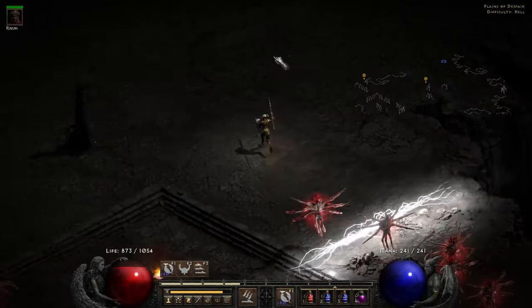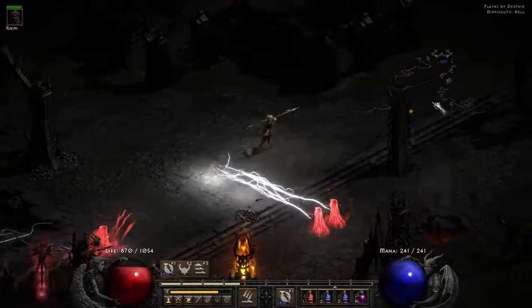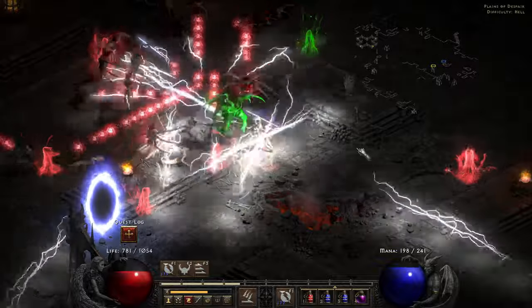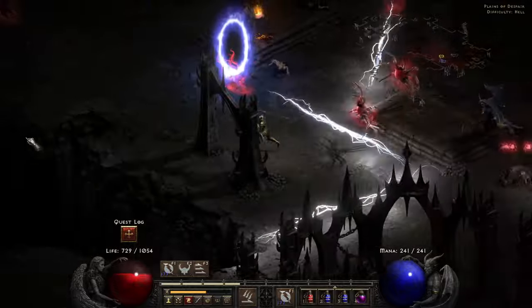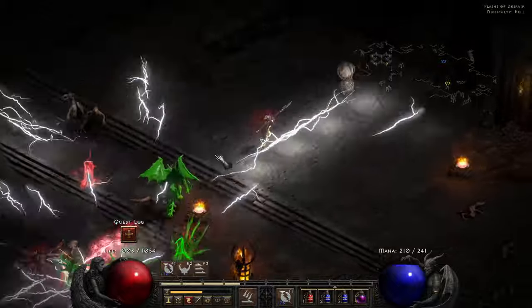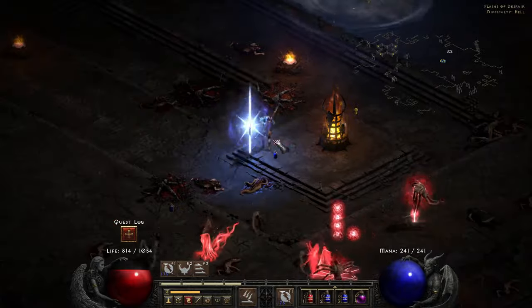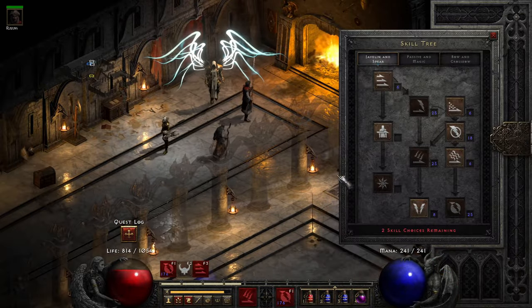There's so many mobs here, all these are lightning immune - I can't touch any of these. But if we can find Izual, problem solved. So I found Izual - he's a bit surrounded by all his mobs. I do a lot of damage to him but I don't think I've got the time to stop and hit him without being decimated by all these ghosts. One more volley should do it - there we go, that's Izual down! That took out most of the ghosts in this area.